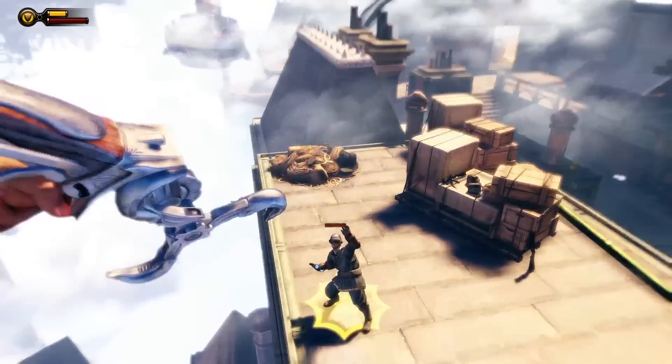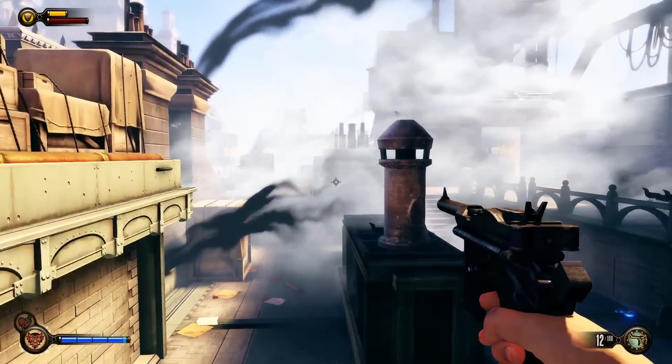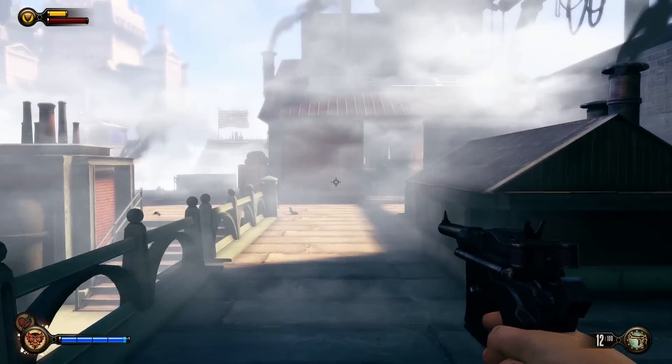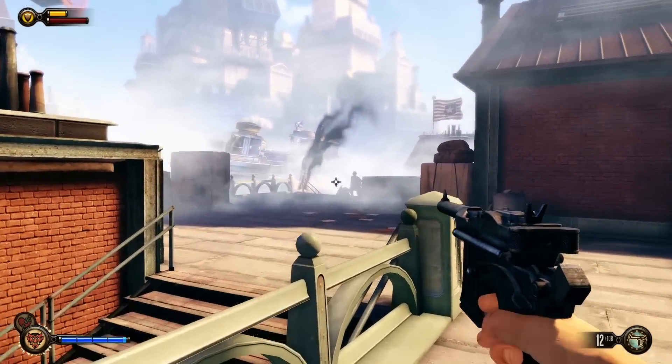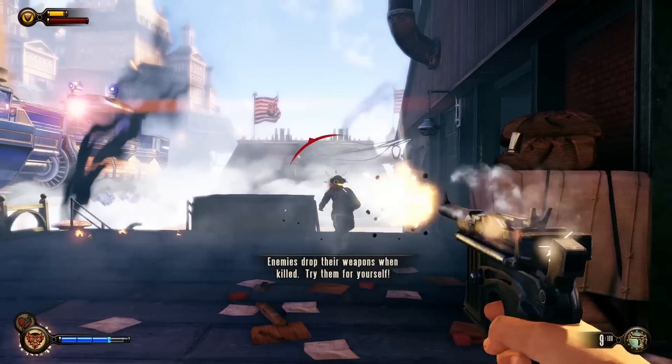You jump down and just wreck this guy's face, because that's awesome. Go down the stairs here, and then we're gonna go a little bit on the long way, but it's just better for pacing and consistency. Throw a fireball over here to take care of those guys nice and quick, and then kill these two on the right side.